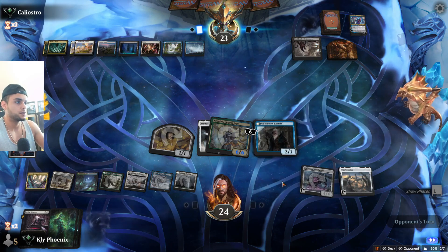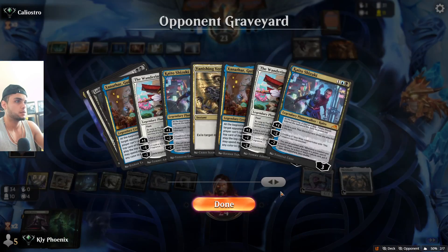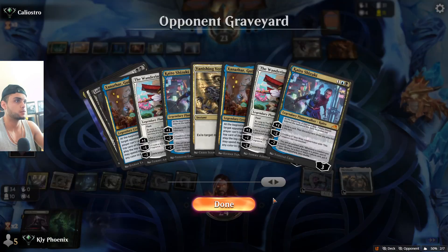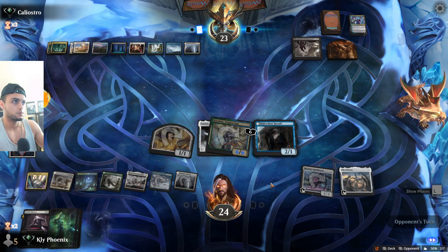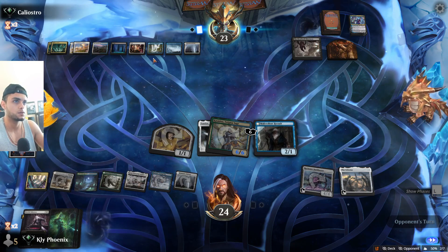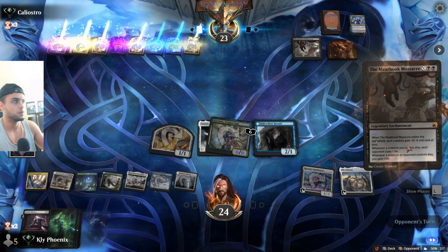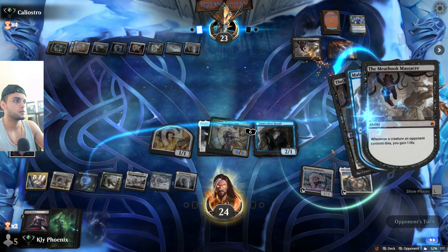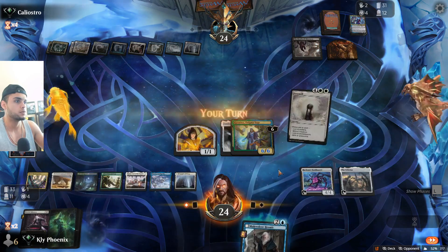Maybe we could have used the equip 3 on Malevolent Hermit to dodge removal off of Kasmina. We've seen multiple planeswalkers — two Xanthars which are their top ends. What are they left with now? Probably a board wipe — another one. They have another Meat Hook Massacre, which is pretty good for them. Maybe the right move — they minus eight, why did you do that? Malevolent Hermit's ability here.